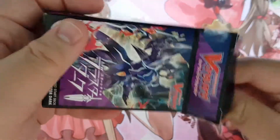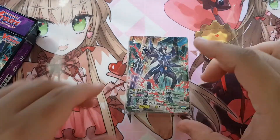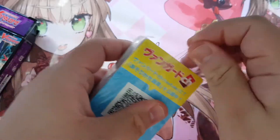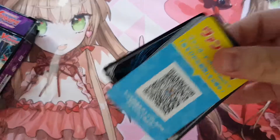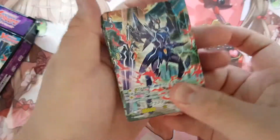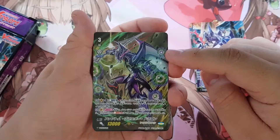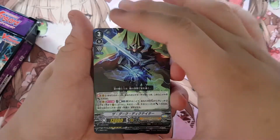Then you get a new critical trigger called the Green Revenger. Here you can see the new Blaster Dark new art — the skills are all the same. There's also a QR code; I still don't know what it does.